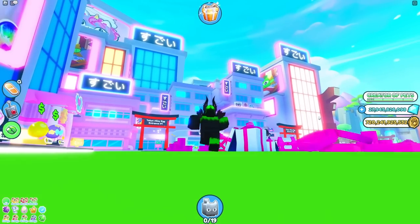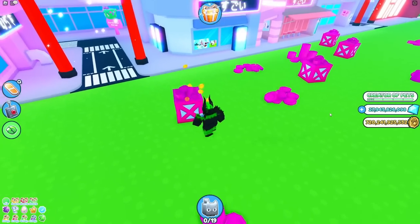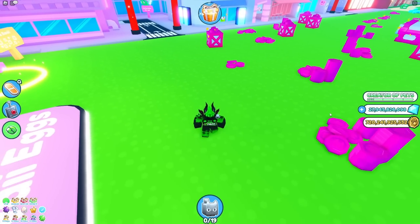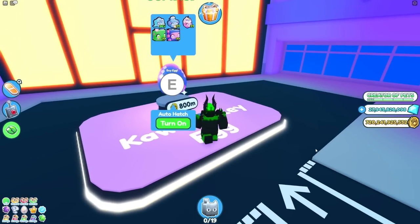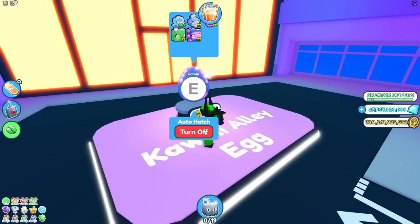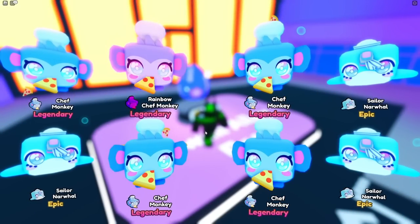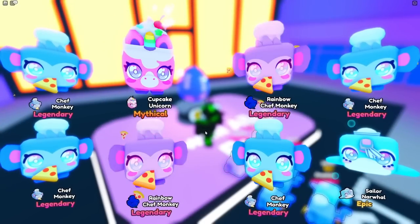That's pretty much everything for how to get this new thing and the update. Make sure to subscribe with notifications on, like the video, and join the Discord server linked in the description. I'm pretty sure the secret raccoon is still in this egg, and probably in the dojo egg at a higher chance. So the two new eggs were not for a new area in the Kawaii world — just new eggs in general for the minigame.